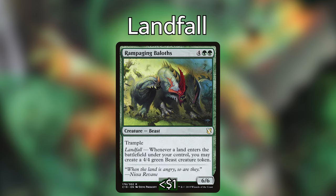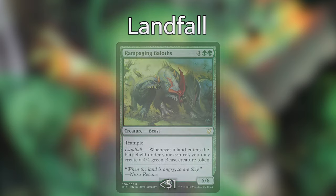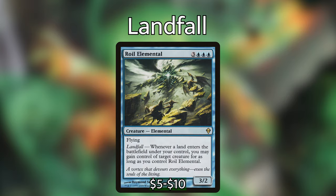Rampaging Baloths — for 4 green green, we have a 6/6 creature beast with trample and landfall. Whenever a land enters the battlefield under your control, you may put a 4/4 green beast creature token onto the battlefield. Roil Elemental — for 3 blue blue blue, we have a 3/2 elemental with flying and landfall. When a land comes into play under your control, you may gain control of target creature for as long as you control Roil Elemental.